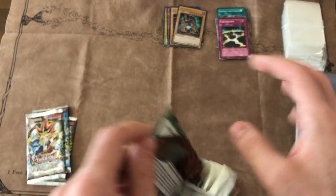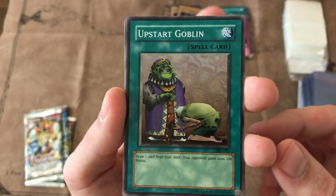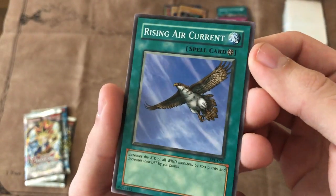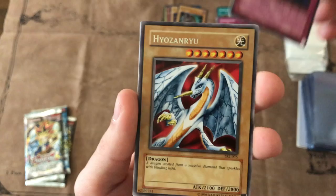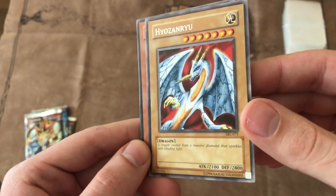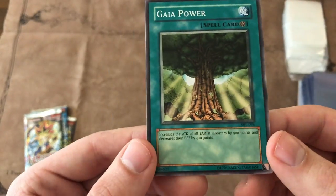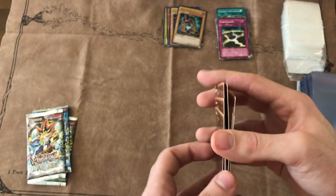Spell Ruler next — this is my least favorite set, but it had some really good cards like MST, Toon cards, and Upstart Goblin. Good start right away — got the SRL Upstart Goblin. Shoutout Tyrone. Rising Air Current — I believe all the field spells from this set are short print. Snake Fang, Heoranziru — cool looking card. Dark Zebra, Fire Kraken, and a Gaia Power. Actually, maybe they're not short print because I got two of them — Gaia Power and Rising Air Current. I guess they're not short print.